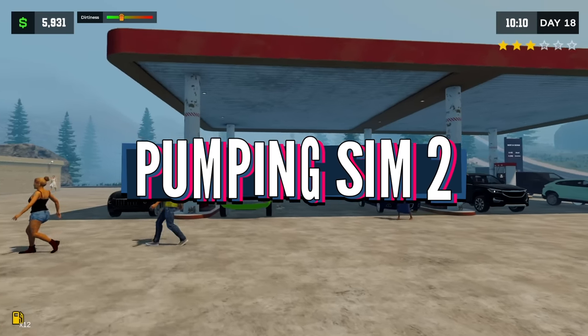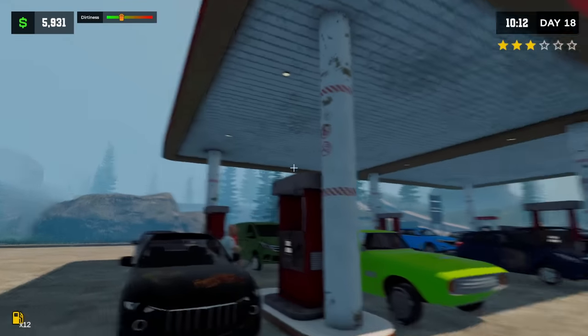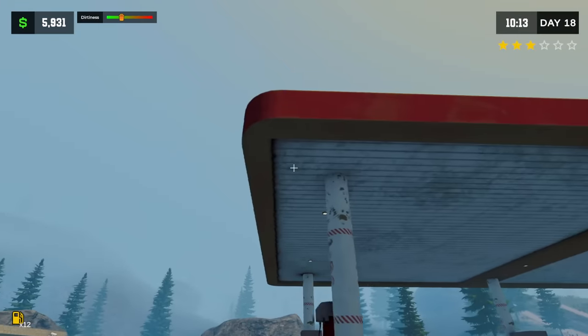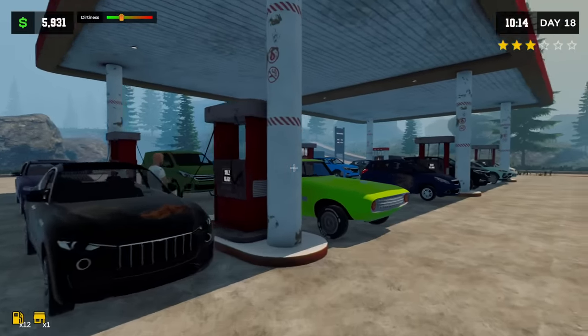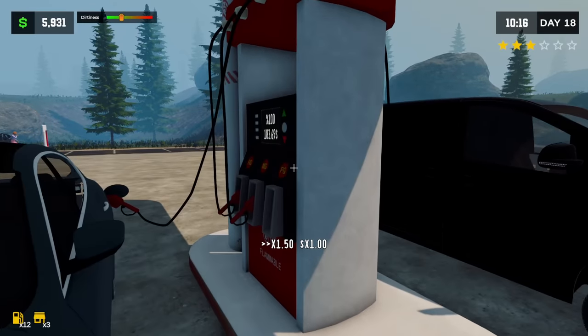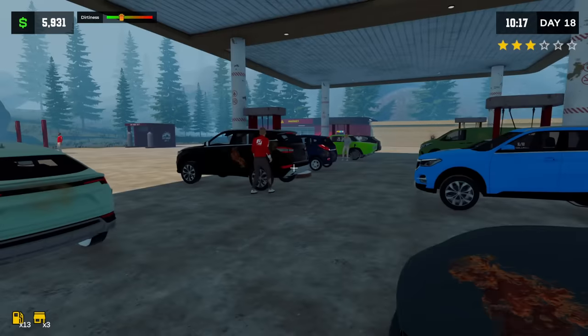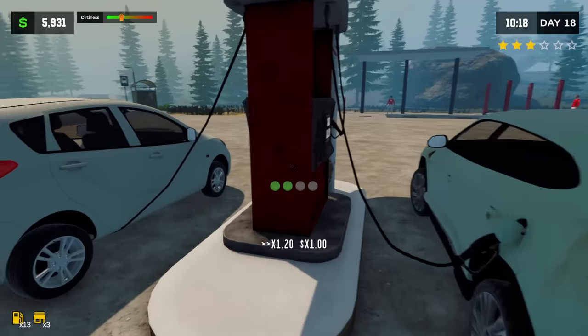So today we're back in Pumping Simulator 2 and today we're gonna go green. We've actually focused on upgrading our pumps quite a bit. We could do one more awning upgrade. I think we can definitely spruce some of these pumps up. By the way, this is a max level pump over here — pretty efficient. It doesn't give you more money but it's about 0.5 faster than this one.